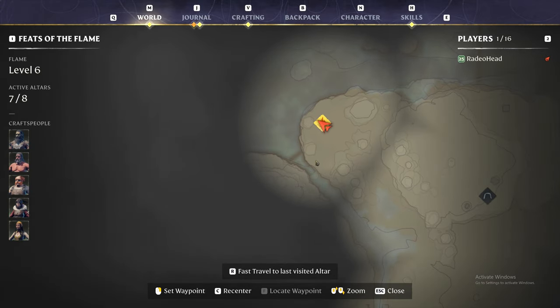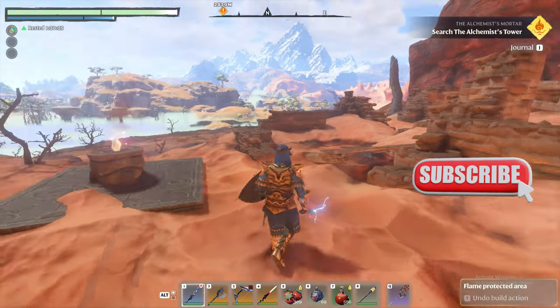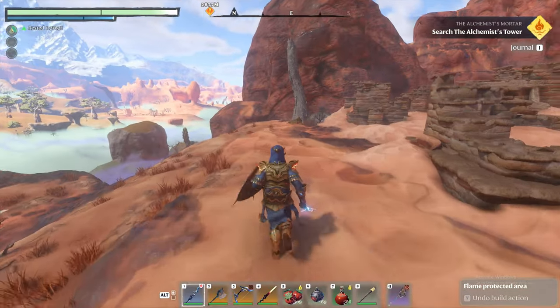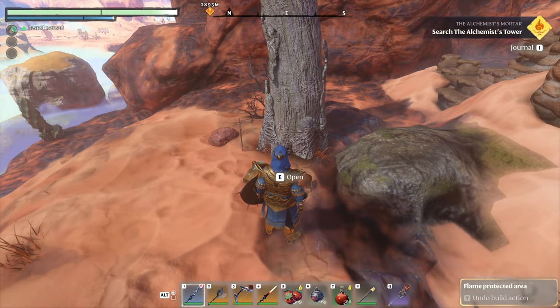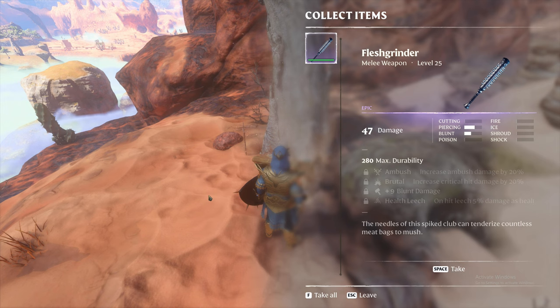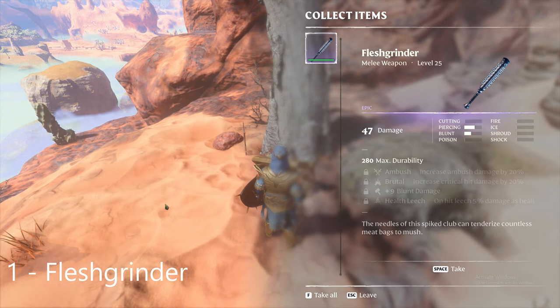We're here at this point right by the edge of the shroud at the abandoned building. Just go around back by the dead tree and there is a gold chest — no enemies here, nothing to worry about. First thing we get is an epic item, 47 damage. You can add your runes and go up and get all kinds of good stuff.